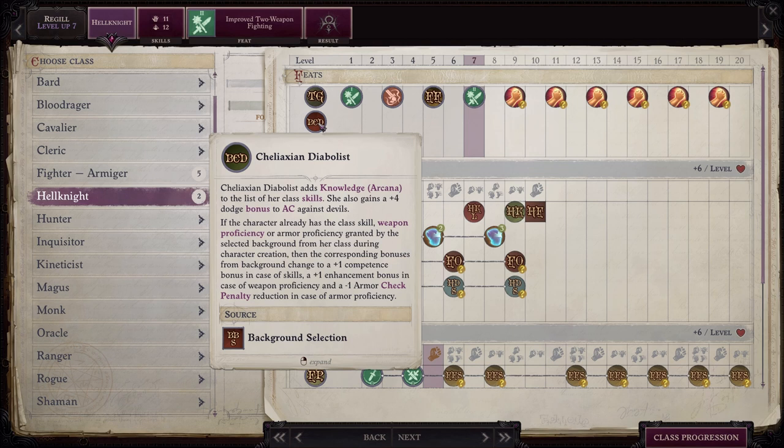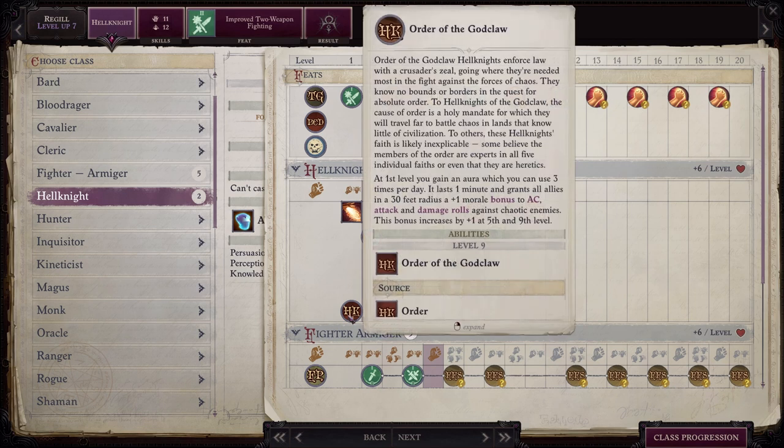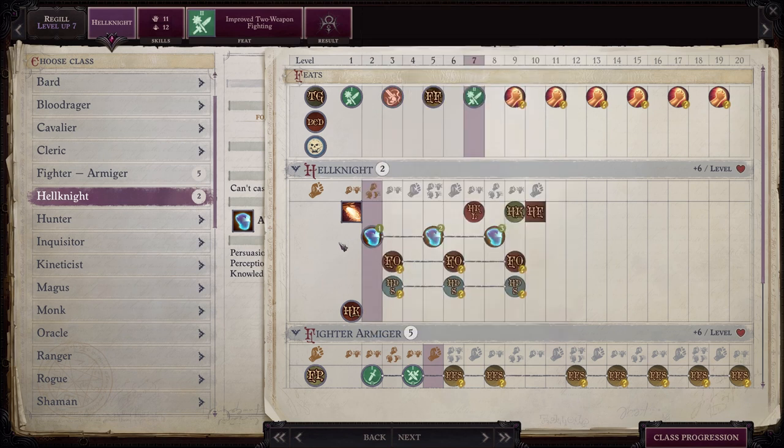The Chalexian Diabolus background gives him a plus four dodge bonus to AC against devils, which is trash in my personal opinion, but it is what it is. He also has the God Claw Hell Knight order, which is going to give him the ability to use a morale bonus to AC, attack, and damage rolls for one minute. This is kind of trash. If you have somebody in the party who can cast heroism and greater heroism, it basically dwarfs what the order of the God Claw can do, but he has it so it's worth mentioning.